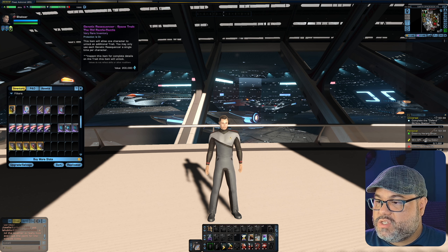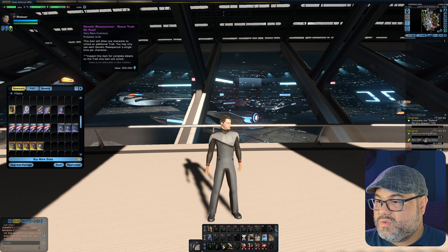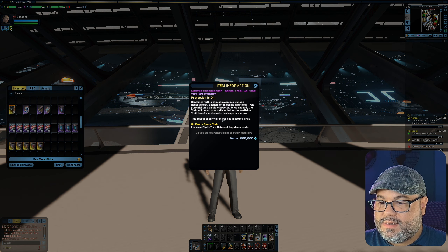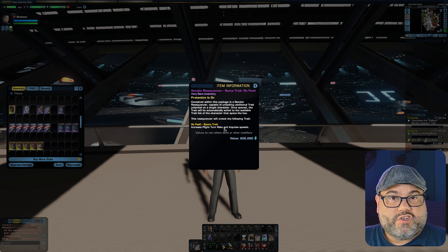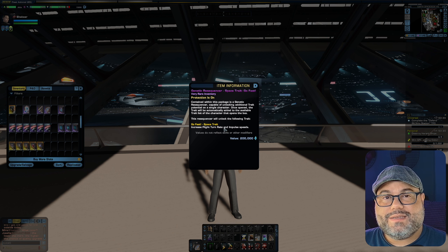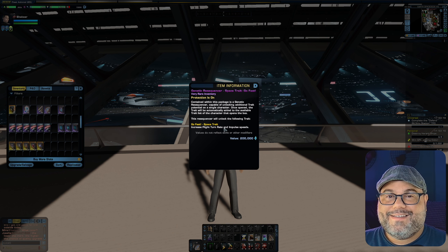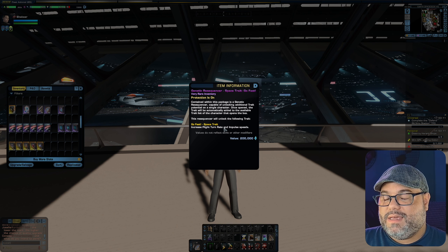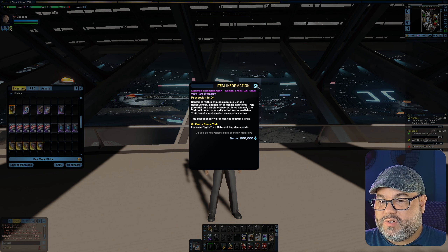Next we got some space traits. We actually have three space traits with this lock box. The first one is called Go Fast, which increases your flight turn rate and impulse speeds on your ship. So if you feel your ship is being kind of slow — if you think you have a big clunker, one of those huge miracle worker engineering ships — this trait might be useful to give it a little bit of increased flight turn rate and impulse speeds.